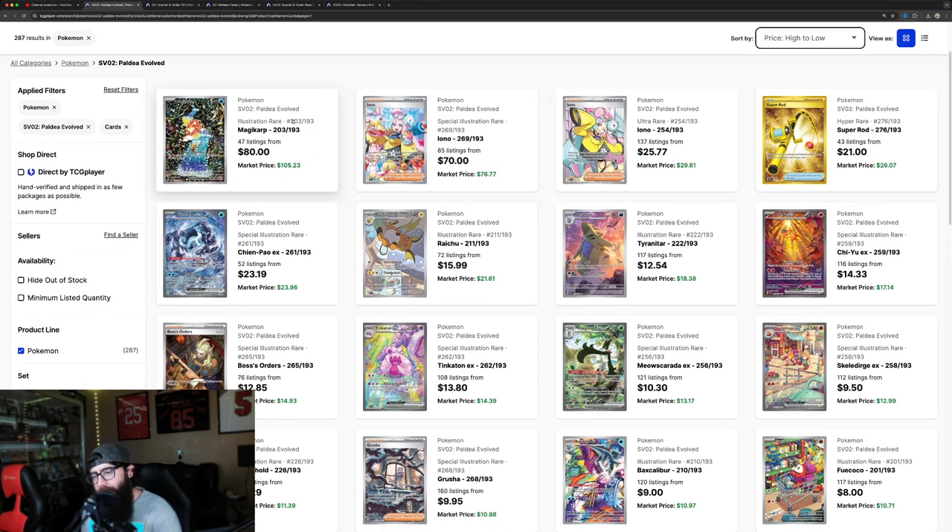What I think Paldea Evolved did well, especially from an older Pokémon fan perspective, is they're including some of the early generations. So you have Magikarp, Great Raichu, I really like this Tyranitar — I think this should probably be a higher dollar card. You got the Ionos, which are cool. I actually like the artwork on this one, I like the little Pikachu up there, and there's an Eevee. But what they did well is they have some older Pokémon.